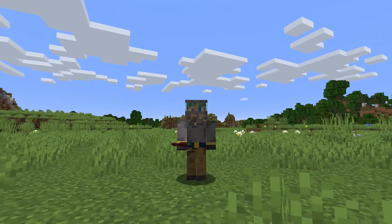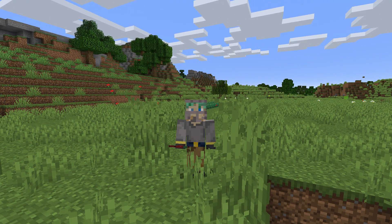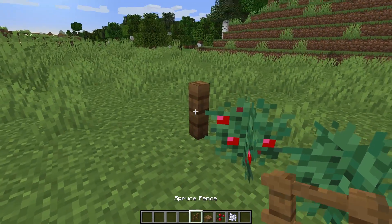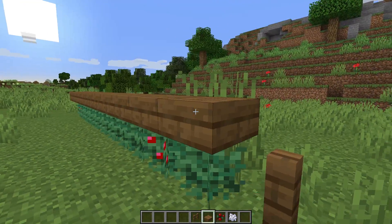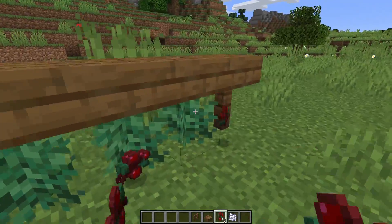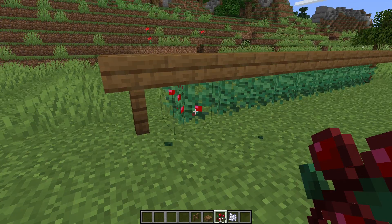Farm number five is more of an early game farm — a sweet berry bush farm. Sweet berries are a new food added in the 1.14 update, found in taiga biomes and pretty common to locate. Set up something like what I have on screen here and you're good to go. One of the big perks of sweet berries is that they need no water at all, meaning you can set up a berry farm pretty much anywhere with zero buckets needed — really helpful early on.